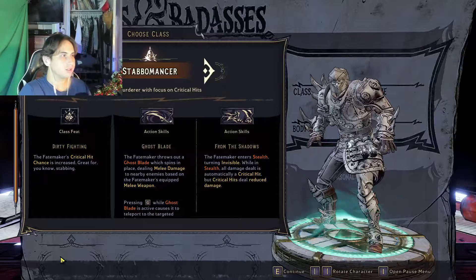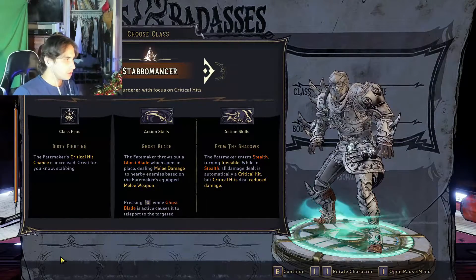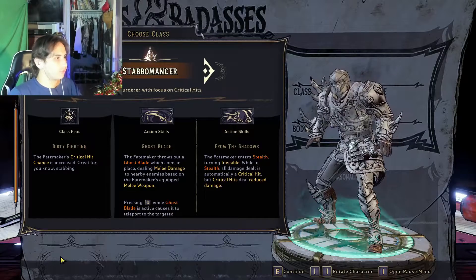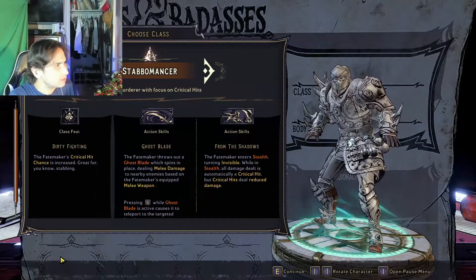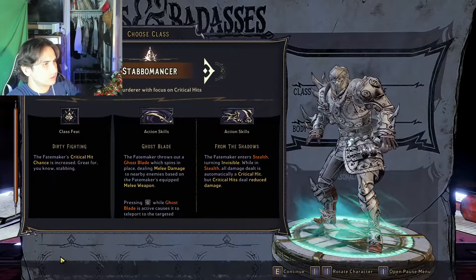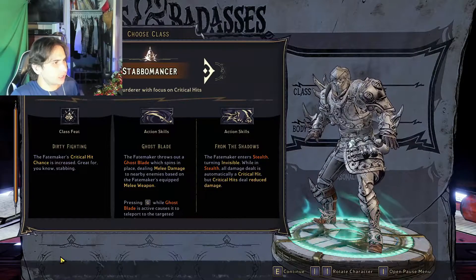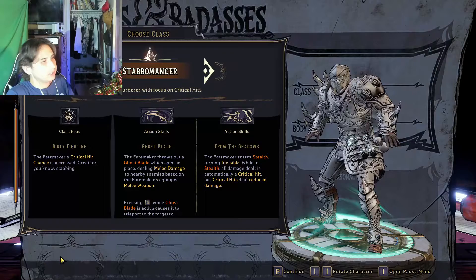Right now we've got the Stablemancer class. Class feat: Dirty Fighting — the Fate Maker's critical hit chances increase, great for stabbing. This guy's a stabber. His action skill is Ghost Blade — the Fate Maker throws out a ghost blade which spins into place, dealing melee damage to nearby enemies based on the Fate Maker's equipped melee weapon.